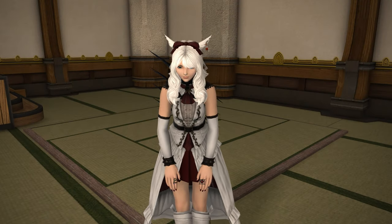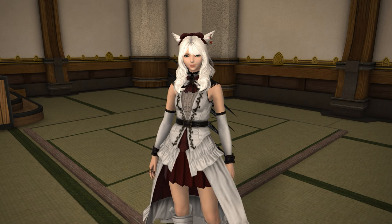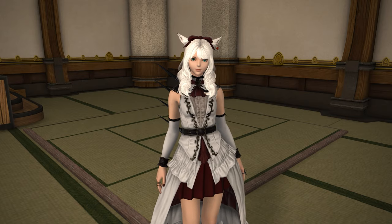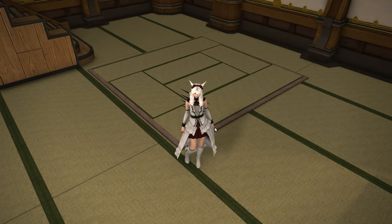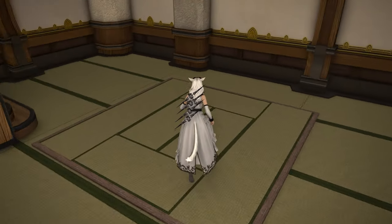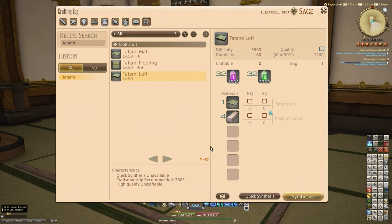Hello and welcome back to another video for Final Fantasy XIV housing with me Mione. This time we're looking at one of the items I didn't look at in 6.25 — the Tatami Loft. Tatami mats and things like that are traditional in Japan, and as you can see I'm showing off the tatami flooring as well as the tatami mat you might be familiar with in the game. The newer item is the Tatami Loft, which is a cloth craft recipe for level 90.